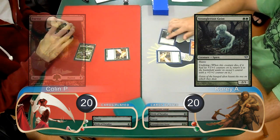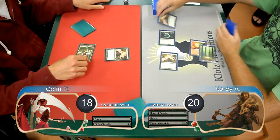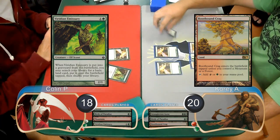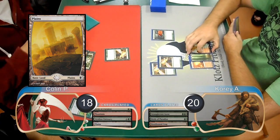Corey then played a Strangleroot Geist and attacked, dropping Colin down to 18, then post-combat he played another Birds. Colin then laid down a mana and then played a Viridian Emissary. Corey then laid down a Rootbound Crag and attacked with his Geist, so Colin just blocked it with his Emissary and searched for a Plains when it died.